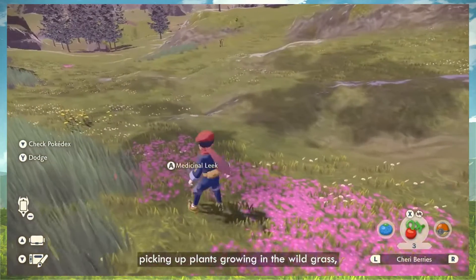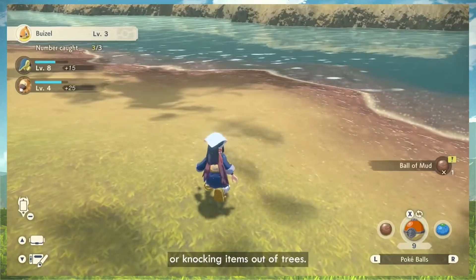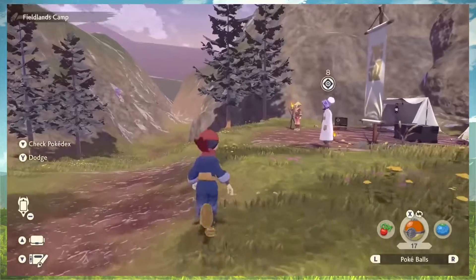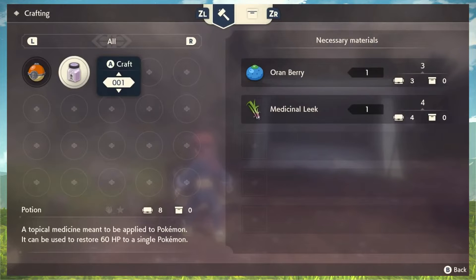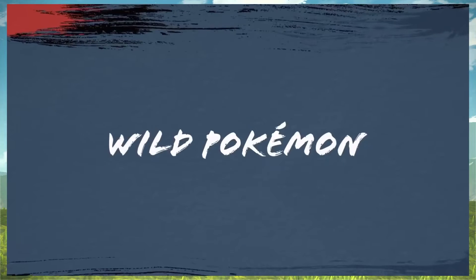Oh, Rowlet! Your Pokemon team can help you collect materials too. You can find useful resources across the region — growing up items in wild grass, defeating or catching Pokemon, or knocking items out of trees. Here we see the trainer using some of the materials they have collected, crafted right from the base camp. It's looking good so far.